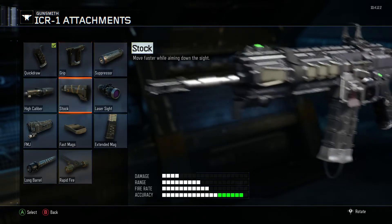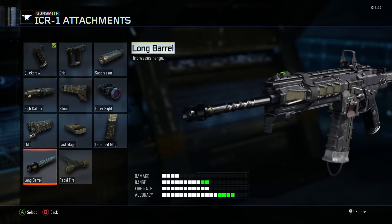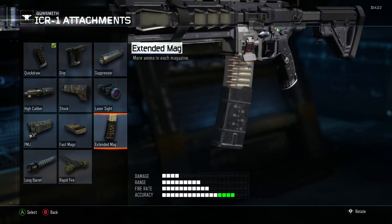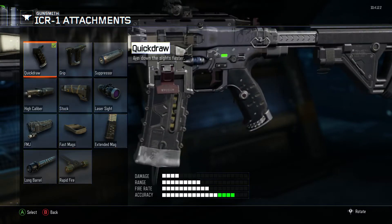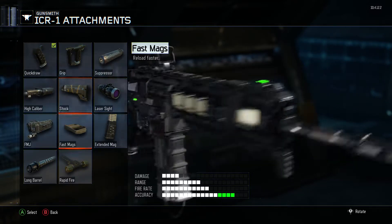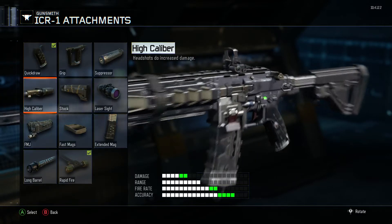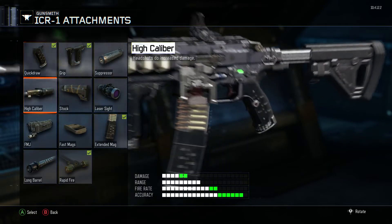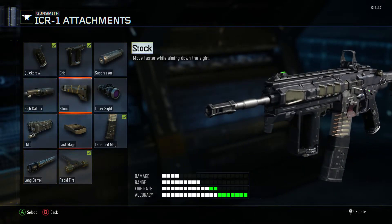Suppressor — no, I don't like the suppressor. Long barrel's okay. Rapid fire is pretty darn good. I think one of my favorite setups with this is just quick draw and red dot. You can go with grip and stock, that's an option. But I really like rapid fire and grip. And since we're going all out, I might as well just stock it up with a bunch of things. Like, we'll go stock.